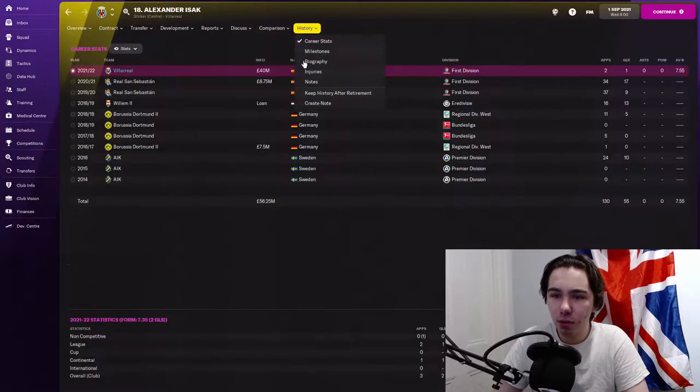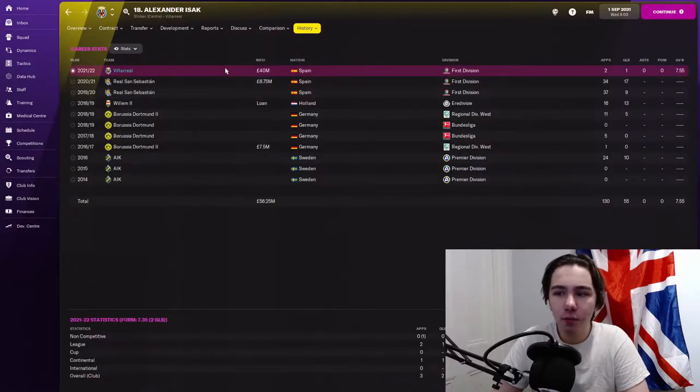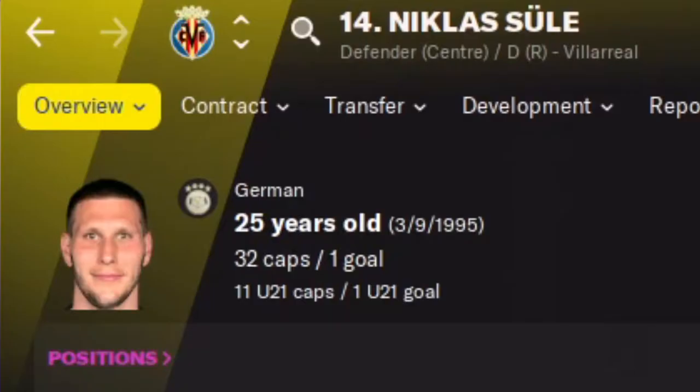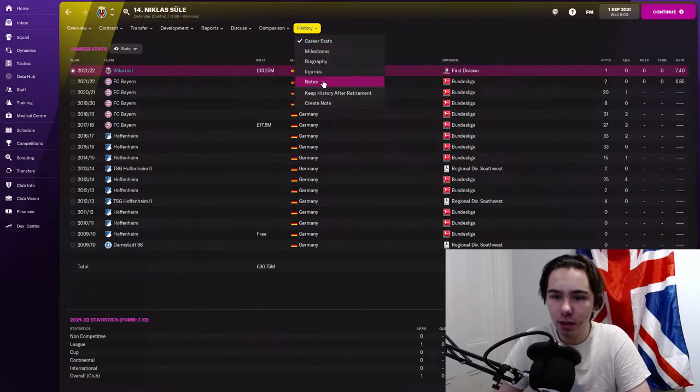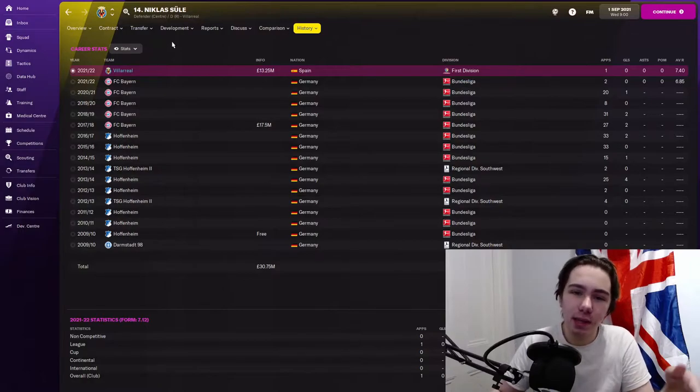Izak was available for around 40 million, not all up front, so I just went and got him. Next up Nicolas Shuler — he only has a year left on his contract when you start your save, so I was able to pick him up for 13 million. Another steal. I could have waited until January to get a pre-contract on a free, but I kind of wanted him now, so I got him.